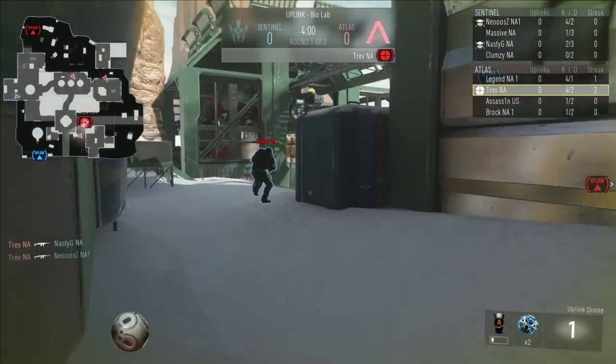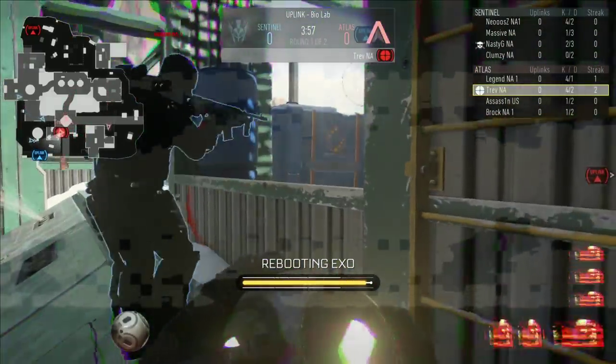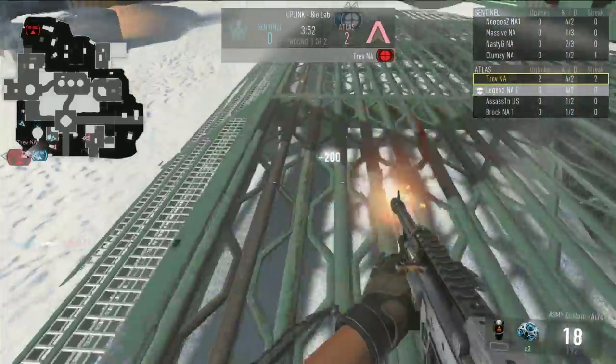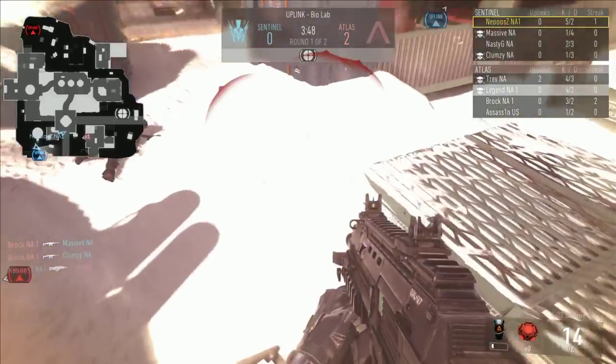I'm going to go ahead and just see what Brock is running. Brock is the OBJ — he's going to be rocking trophy systems, so look for him to be getting a majority of these pulls. But Trev right now is going to be in control of the drone, and he is going to jump in for two points. Fear getting two points on the board to start off this match.